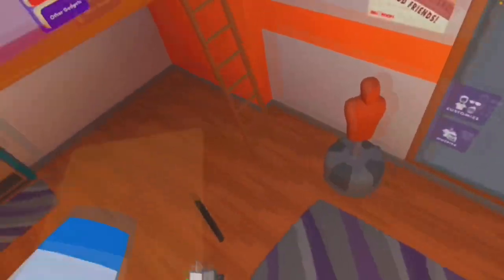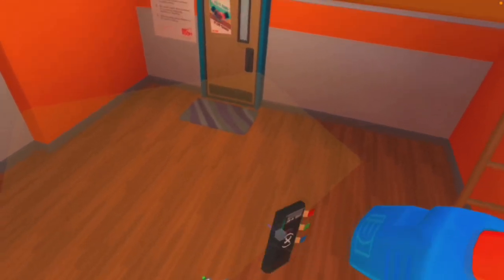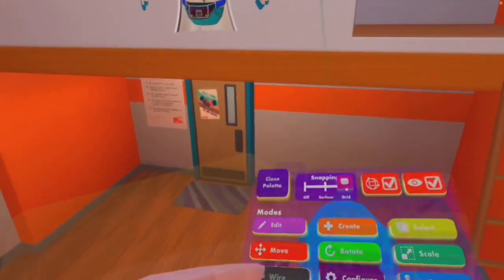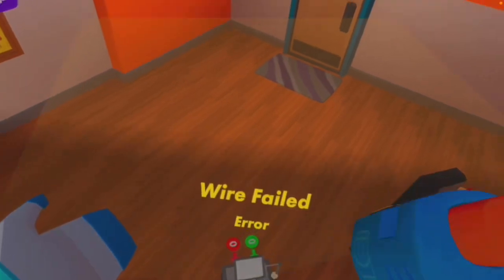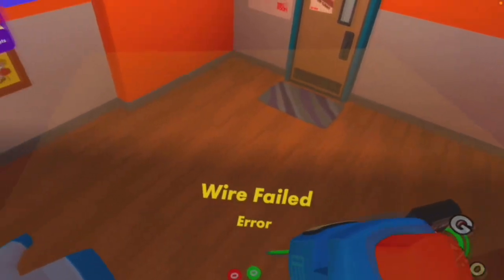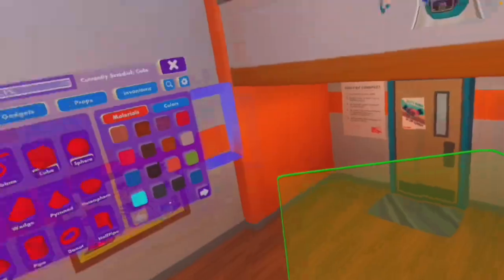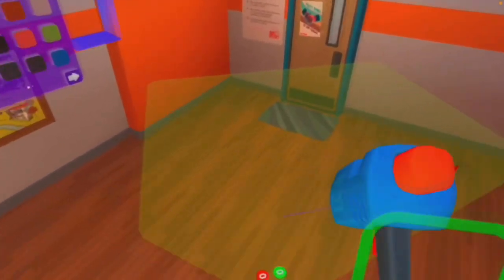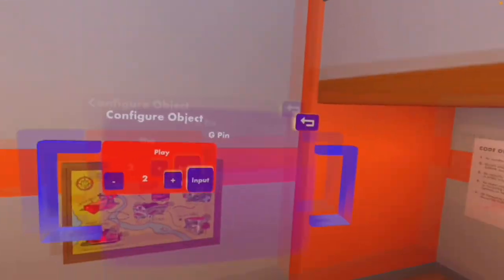Important thing: make sure to grab the green pin, press wire, and you're just going to want to put it onto the green pin on here. You can configure the number to be any number that isn't zero — I'm just going to put it as two.